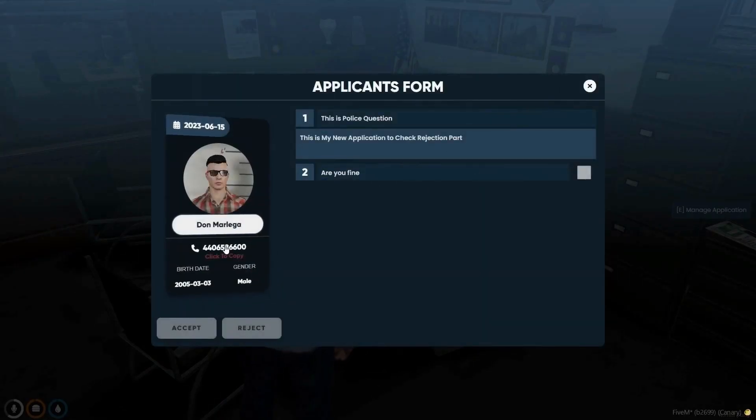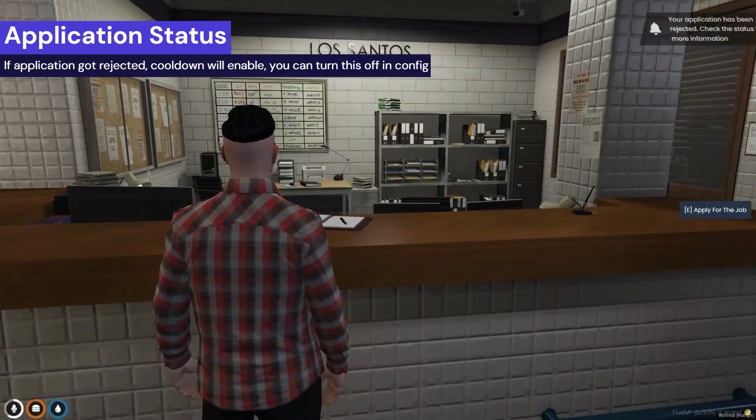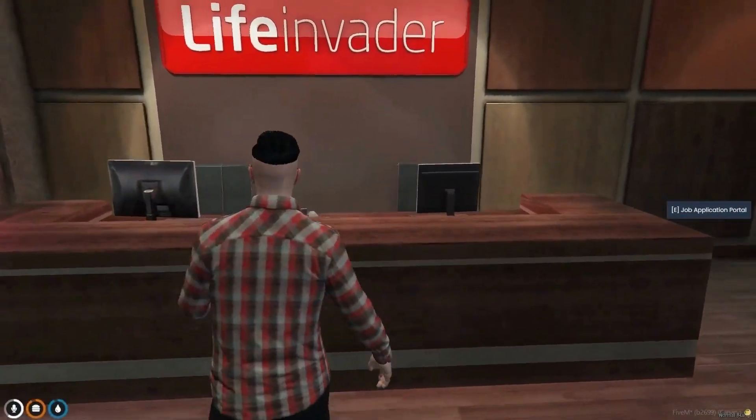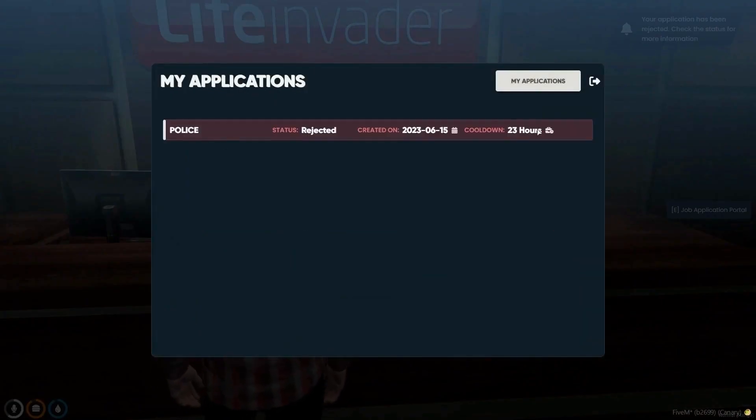This part demonstrates the rejection process. A cooldown can be added where players have to wait for a certain amount of time before they can reapply. This feature is configurable and can also be turned off.